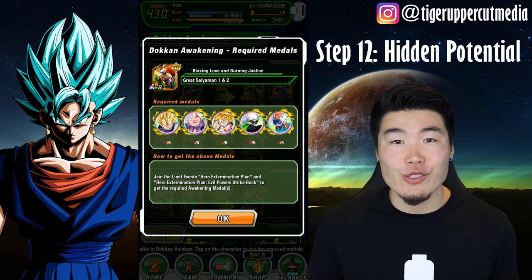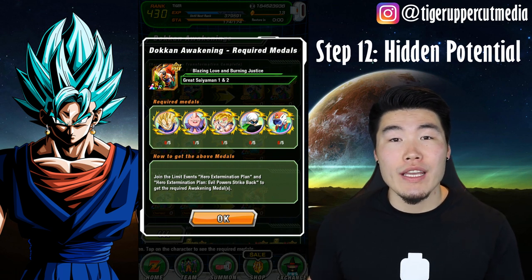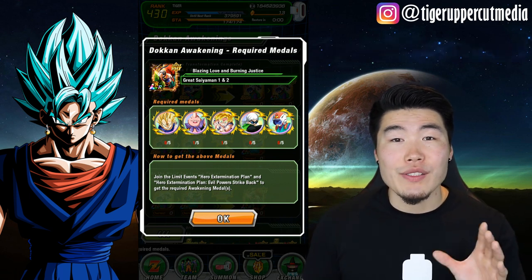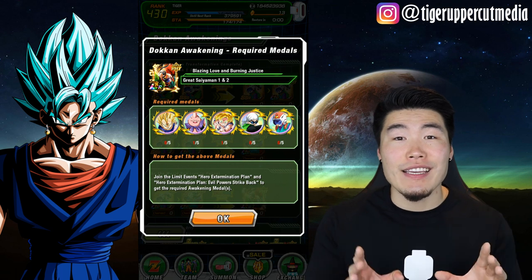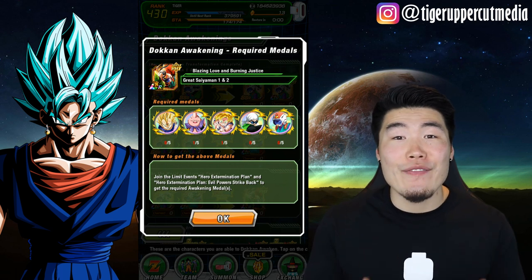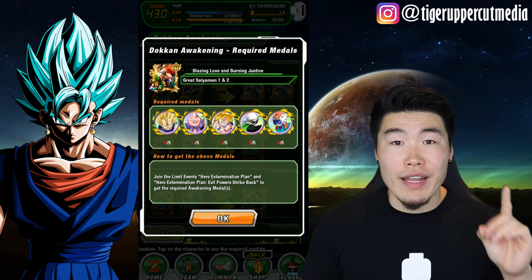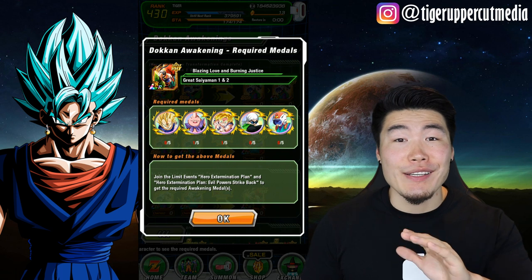Step 12: Fill out the Potential Tree of your SA-20, all-dupe-paths-opened LR Great Saiyan Man 1 and 2. And you're done. If you have followed every single step that I presented here to a T, then congratulations — you now have your very own SA-20 fully rainbowed copy of LR Great Saiyan Man 1 and 2 without using a single Elder Kai.